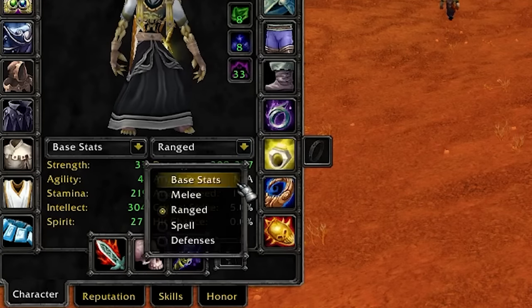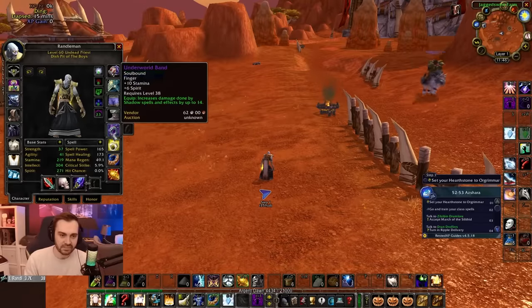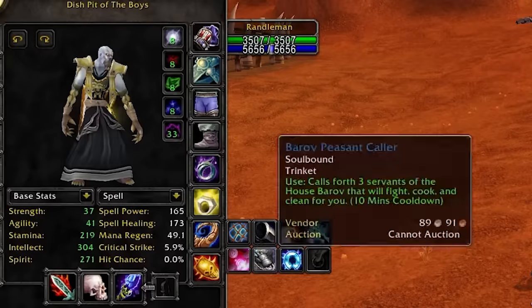The next one is Character Stats Classic, and what this does is create a more user-friendly selection of stats that you can view under your character, as opposed to the default which shows absolutely nothing.